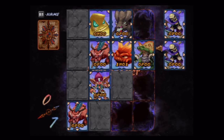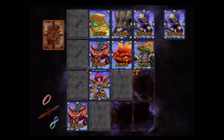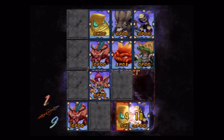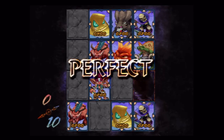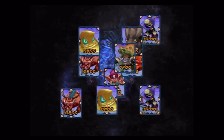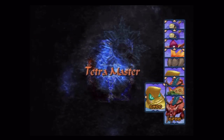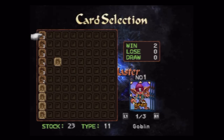Let's see how physical does against magic. I got a perfect! That means I get all of his cards — pretty cool stuff.